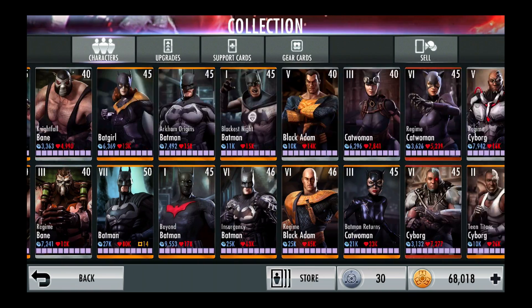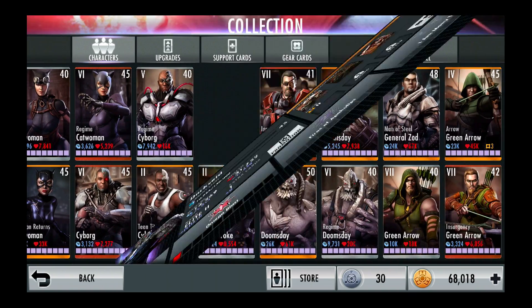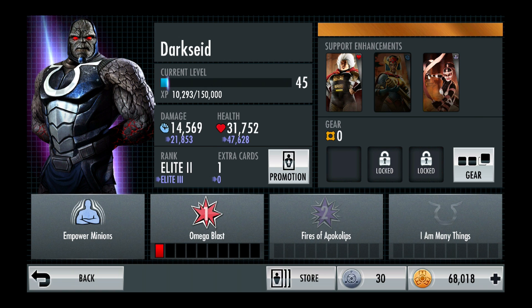So let's go upgrade my Darkseid real quick. My Darkseid is only an Elite 2, so currently his melee attack is 14,569. Upgraded to Elite 3, it will be 21,853. His health right now is 31,752 and it will go up to 47,628.